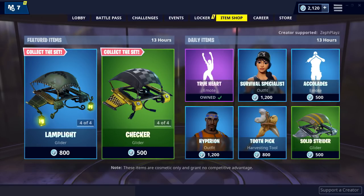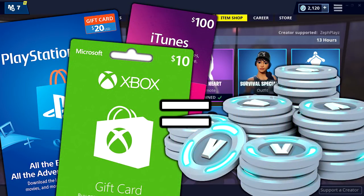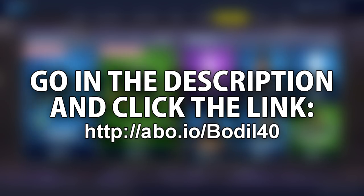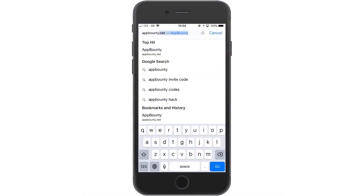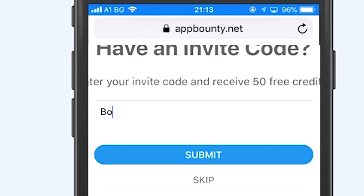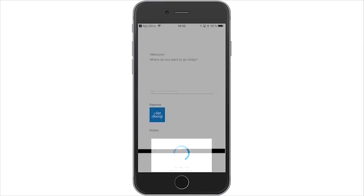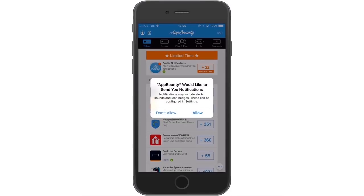With App Bounty it's super simple and easy to get gift cards by downloading and playing apps or games on your phone. So I'm gonna show you how this works — go in the description right now and click the App Bounty link and make sure to use code BODUM40 to get some free credits. Once you get the application, the best way to earn points and get free gift cards which you can use for V-Bucks is to use their feature called Play and Earn.